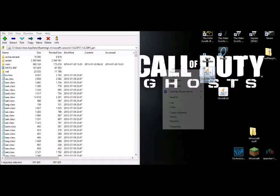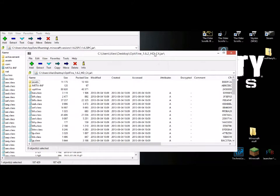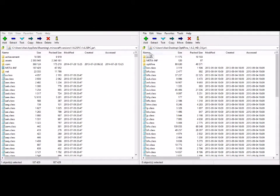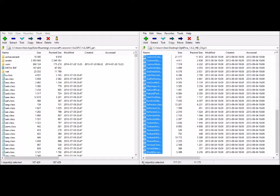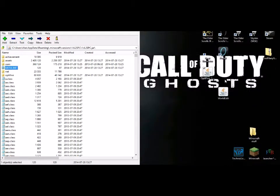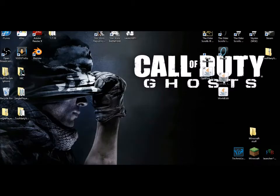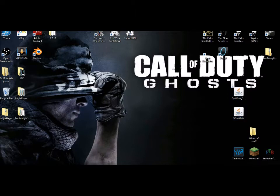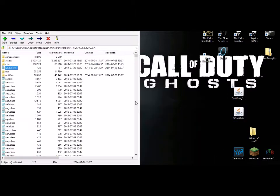Now for Optifine, you're doing the same thing — open the archive, maximize it so you can see it all, and copy it over. You have to have every single thing copied and moved over, or else it will not work and it will crash your Minecraft. Note: I wanted to use Not Enough Items, but it requires CodeChickenCore, which does not work with this method.